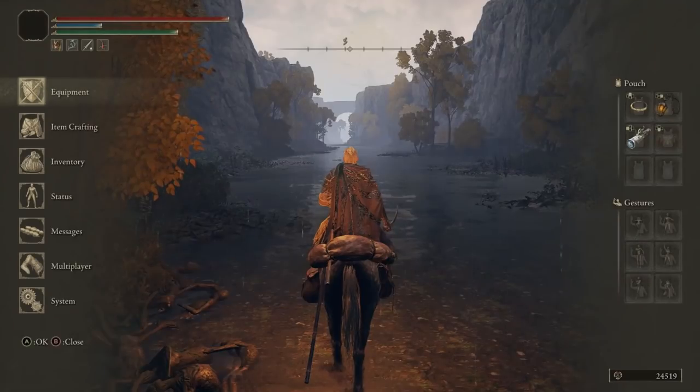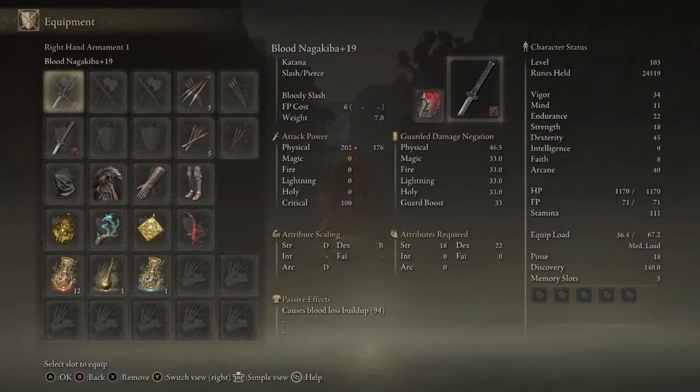The katana will be right here on this body — and there you go. If you want the other katana I'm using, it's a strength-based katana. It only requires 18 strength, but I love it — it's freaking long and has amazing range.